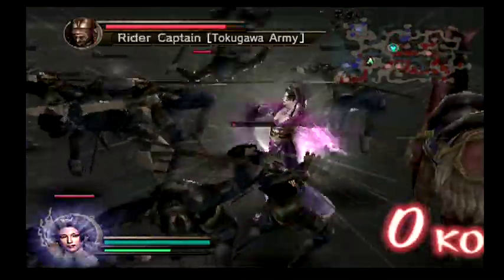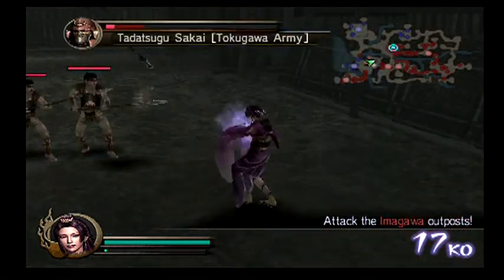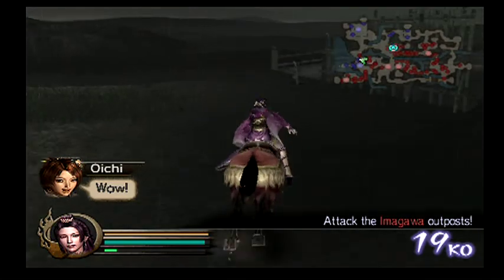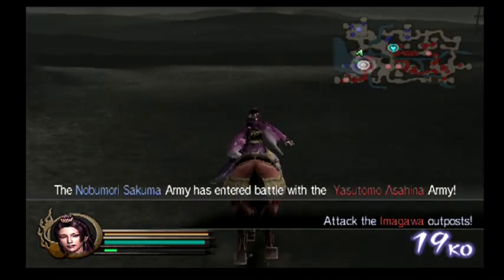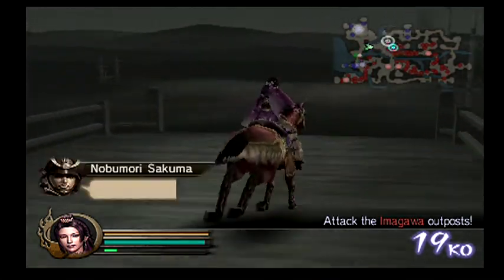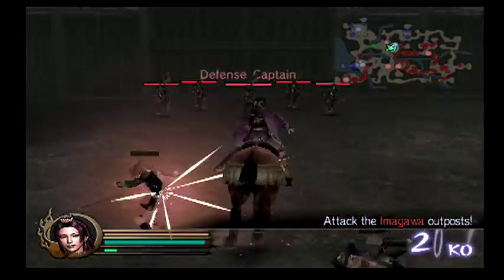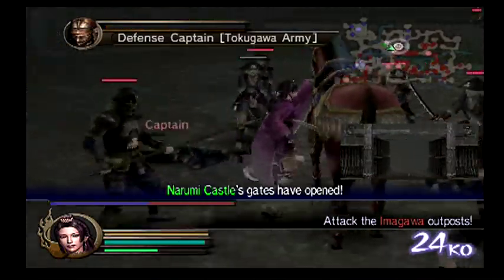There are two secret missions and I'm going to try to do them both in one run. What you have to do to unlock the secret levels on this level is let Hideyoshi die. Hideyoshi dying is really hard because Nobunaga moves towards him and defends him, so it's very challenging to let that happen. I'll probably have to take a few tries.